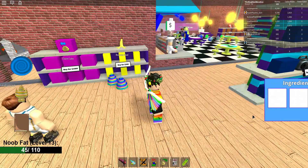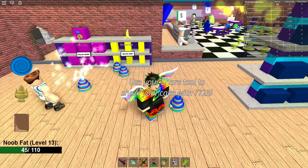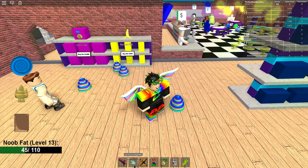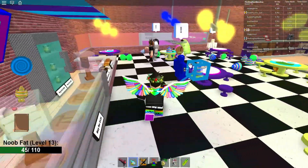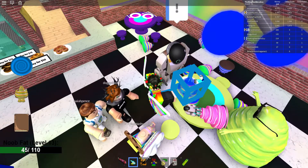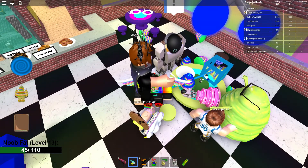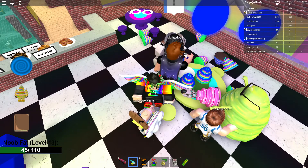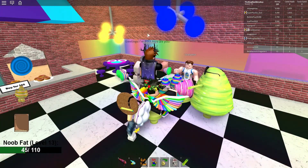You're going to hit Create Cake. Then, you want to hit number two so you can drag it. And you're going to drag it all the way over here, under the table. Some people are already doing this. You can do that. You're going to unclip to the exclamation point.